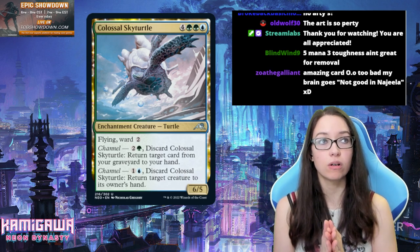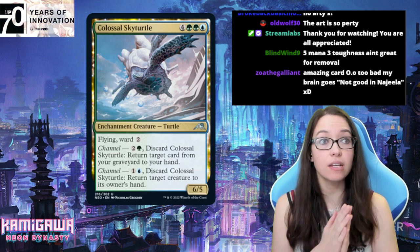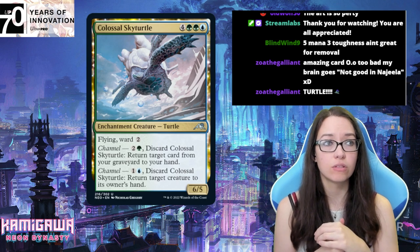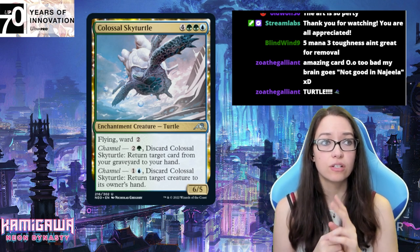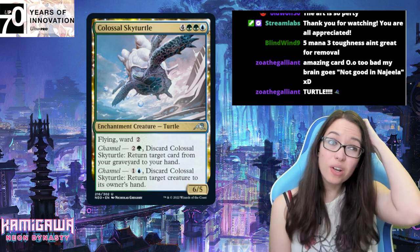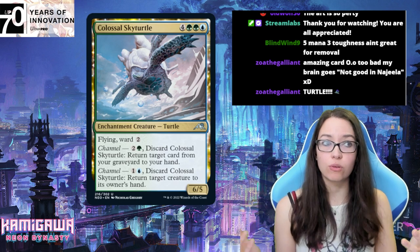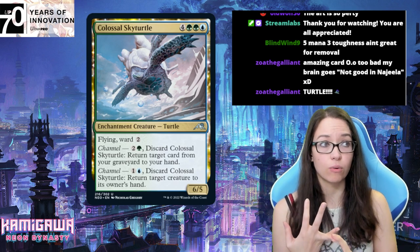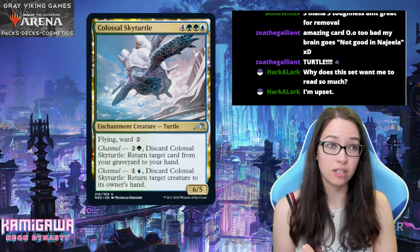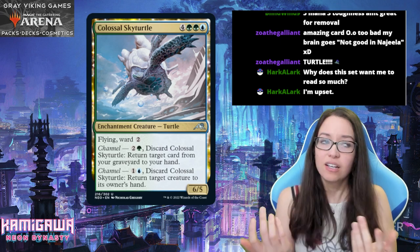Colossal Sky Turtle — green, green, blue for an enchant creature turtle. It's a 6/5 with flying and ward. You can channel it: return the Sky Turtle from your graveyard to your hand by discarding, or return target creature to its owner's hand. Both of these channels are kind of on rate — a 2-mana pump spell, a 3-mana get-a-thing-back, and then it's a big mana creature for 7 that flies and can't be targeted. It's an enchantment in the enchantment-relevant creature color, green. Yeah, it's fine.